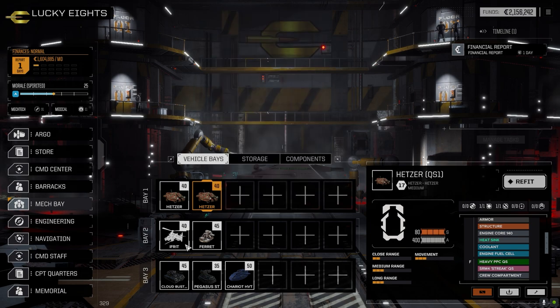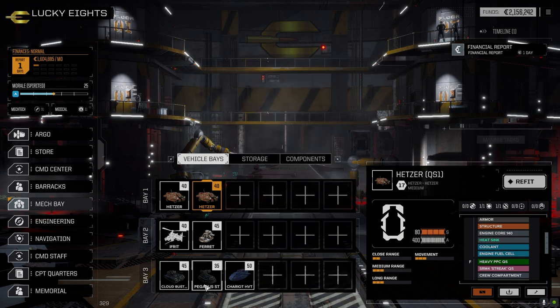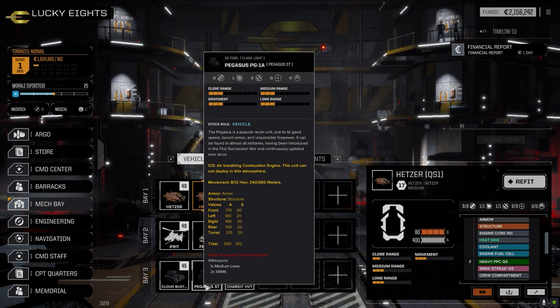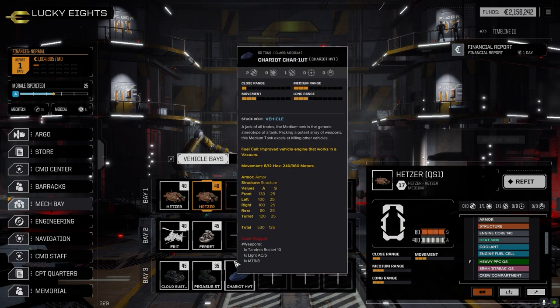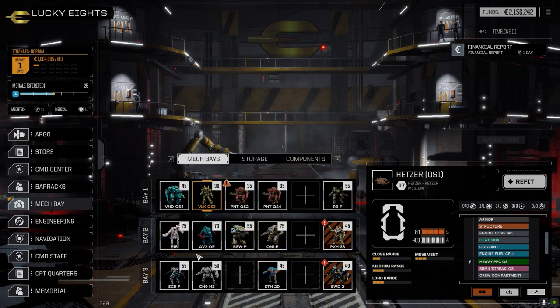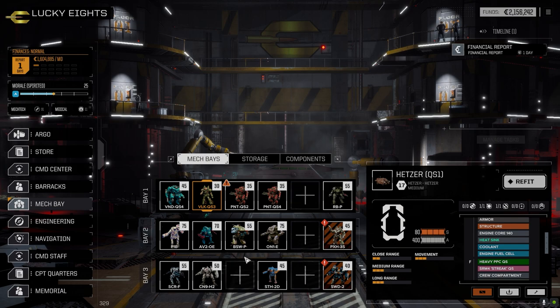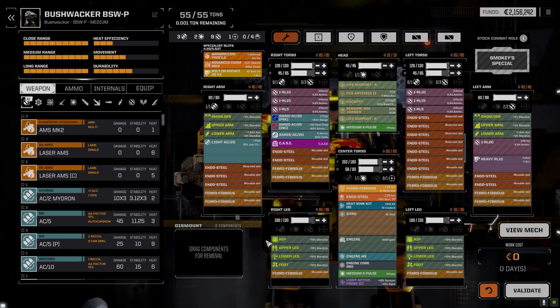I moved the Cloud Buster down to the third lance along with the Pegasus and the Chariot. The Chariot has a tandem Rocket 10, light AC/5, and a Mortar 8 — good fire support, half-decent armor. The Pegasus has a medium laser and a pair of SRM6s, a good backstrike unit. The Cloud Buster is once again just fire support with good armor. These three should help out in the third lance since right now we just have pilots for the Stormcrow and the Centurion.